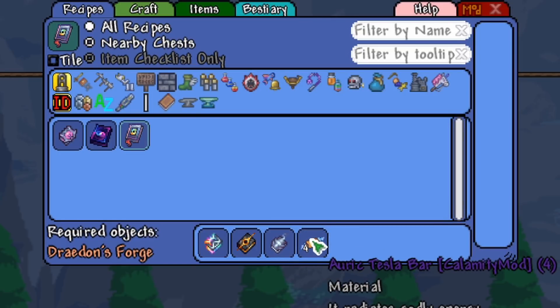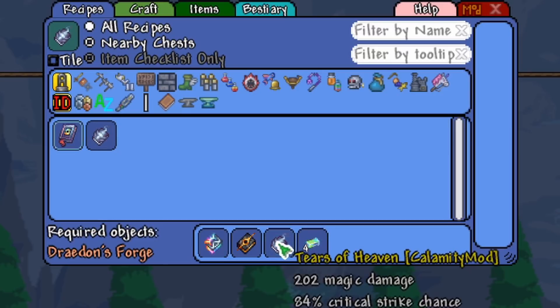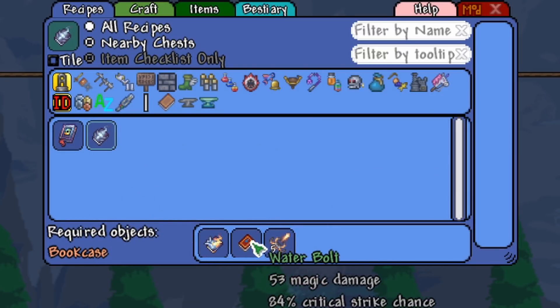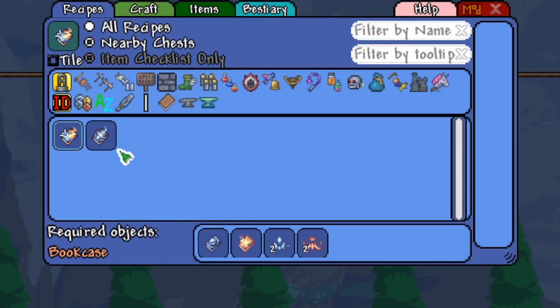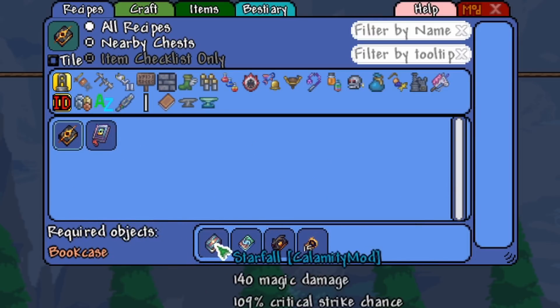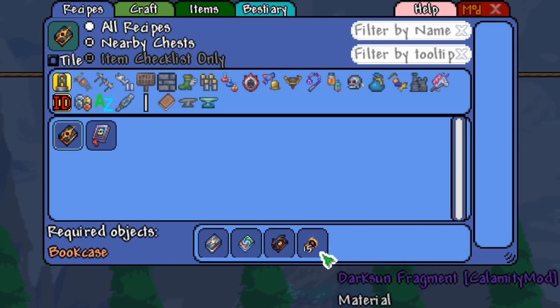Oryk Tesla Bars you get after defeating the Jungle Dragon, Yharon, so you should have those by this point. Tears of Heaven is a combination of Frigid Flash Bolt, Water Bolt, and Cores of Sunlight. Frigid Flash is the Frost Bolt, Flare Bolt, Essence of Eleum, and Essence of Chaos. The Event Horizon is a combination of Starfall, Nuclear Fury, Relic of Ruin, and Dark Sun Fragments.